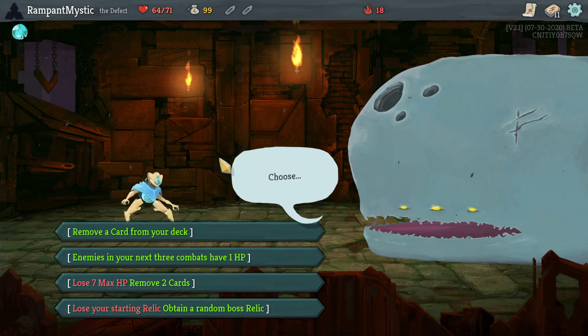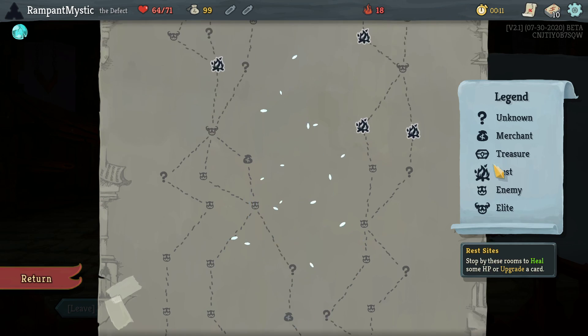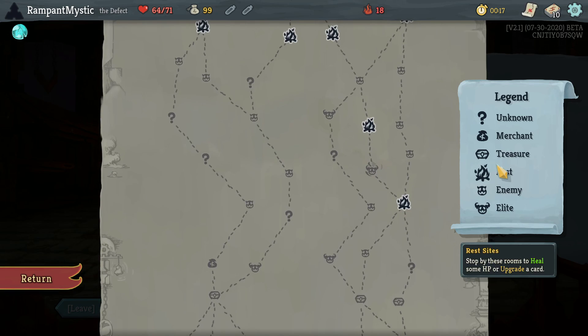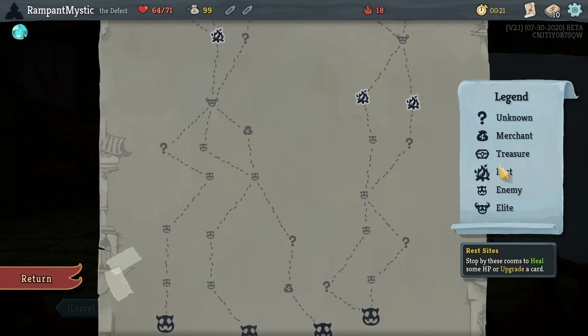Okay, remove a card is normally not bad, so let's remove a card — let's remove a Strike to be more precise. Quadruple rest with an elite and a super elite — I think that's worth it. Yeah, I'm pretty sure that's worth it.